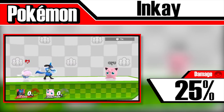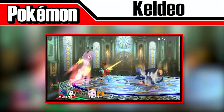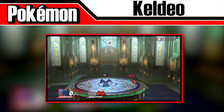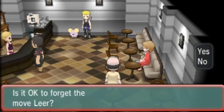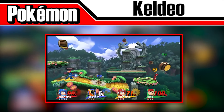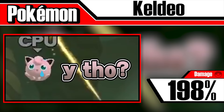Keldeo's Secret Sword attack is incredibly effective. Keldeo will chase opponents across the screen and slash at them with its horn, making it difficult to run away from. It has amazing range, is a powerful attack, and has the ability to levitate in the air to catch airborne opponents. In the Pokémon games, Keldeo actually has two forms — the one we see in Smash 4 is its Resolute form, which can only be obtained if it knows the move Secret Sword. Keldeo will not spawn in Jungle Hijinx, probably due to the stage's complex mechanics. Each slash does about 15–18% for a total of around 198% if all hits connect.